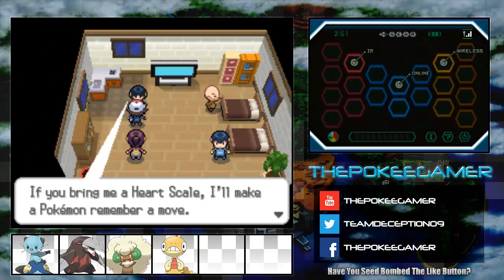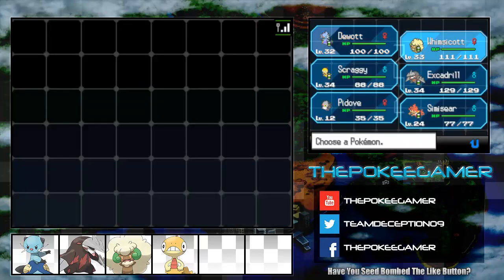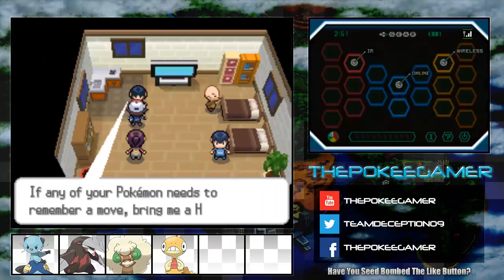If you want, you can bring a Heart Scale to her. If I wanted to, I could be like, oh hey, I want to reteach something to these Pokemon, and then just give over a Heart Scale for it.